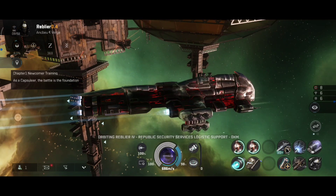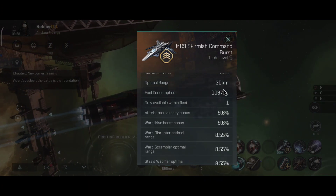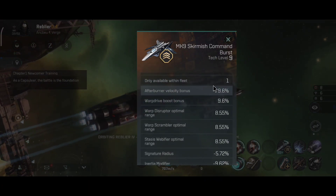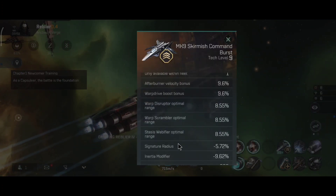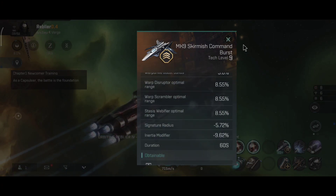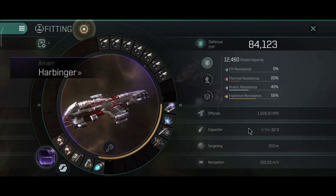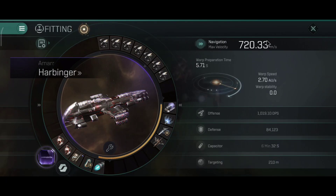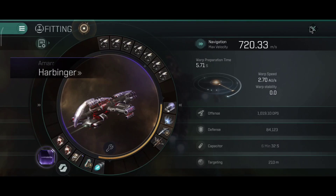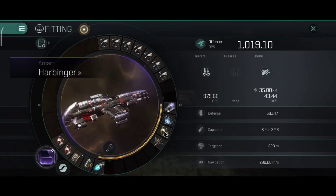The DPS is the same; the ship goes 691 meters per second. With the skirmish command you get extra web range, extra scrambler range, afterburner speed — a lot of very useful stuff. This can be used for solo or fleet; in both scenarios it works really well. Capacitor is 6 minutes and 2 seconds, signature radius 210 meters, afterburner speed 720.33 meters per second. Warp preparation time is 5.71 seconds, which is really fast for a battlecruiser.